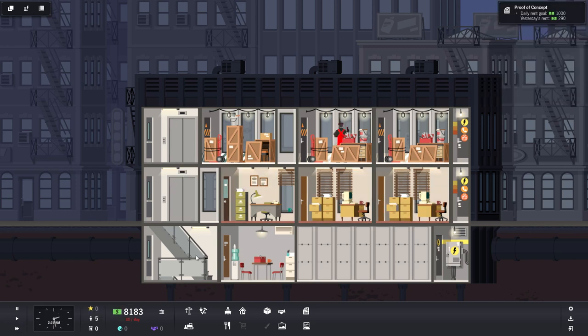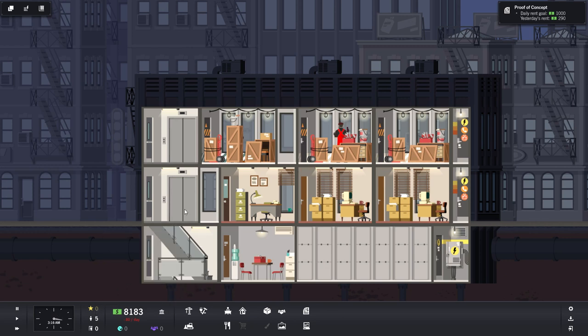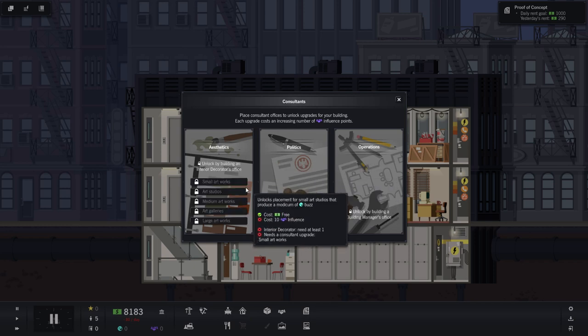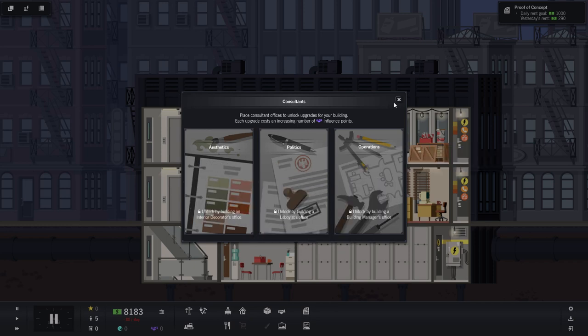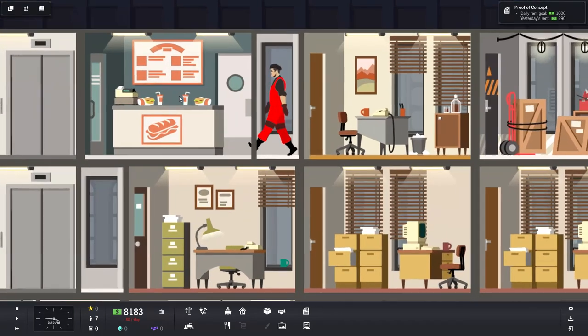While workers build those offices, let me walk you through the systems. We have a prestige level — higher prestige attracts high-end tenants and opens up growth opportunities. You gain prestige from happy people, word of mouth, art, and a nice operating building. We have current population, visitors, and buzz generated by popular retail stores and restaurants. Then there's influence, which we spend on aesthetics, politics, and operations like a small art studio to increase prestige and buzz.